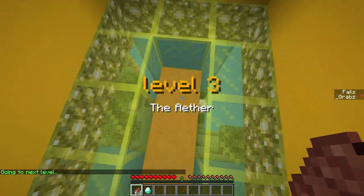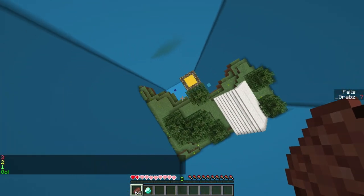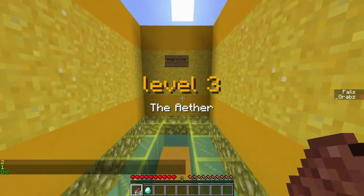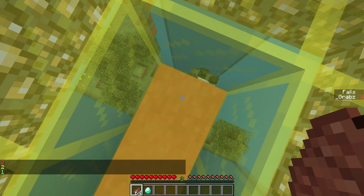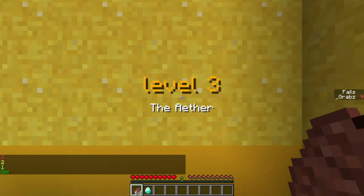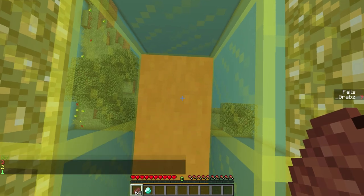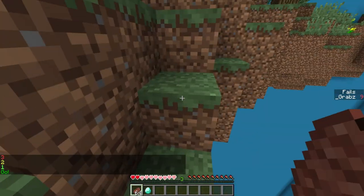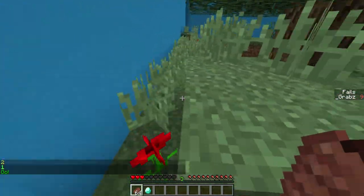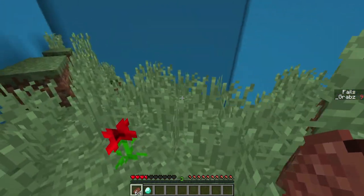The Ether. Press to drop — where are we going? Oh wow. I'm gonna go for that yellow wool which I assume is not actually wool but a bouncy slime block. Oh, that's impossible. Maybe I can just fall to that grass like I did before and then move. Let's do a bit of cheating around here. I wonder if the chest is here by chance. I don't see it. I'm assuming not.